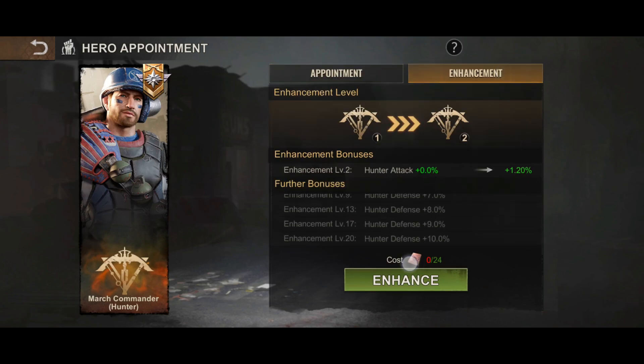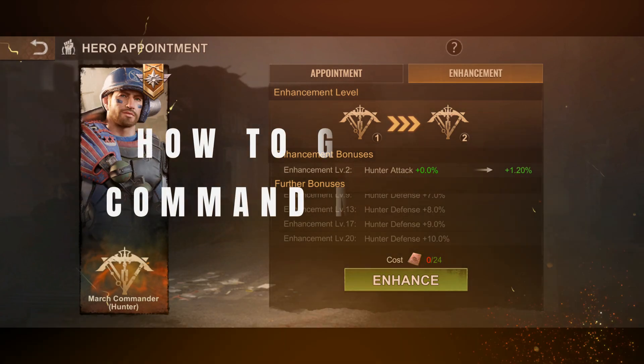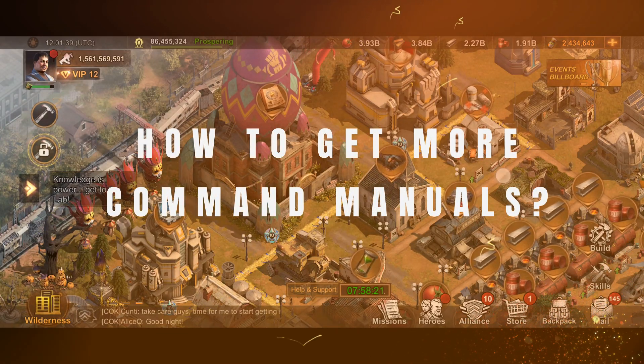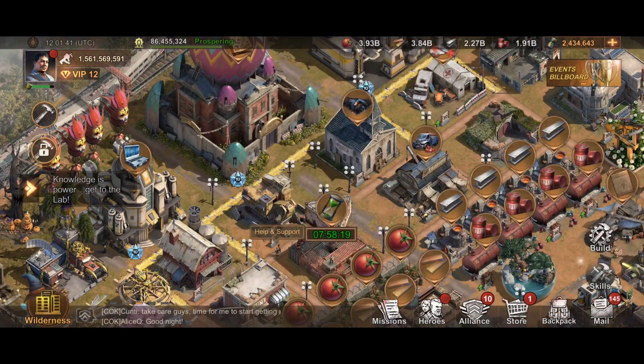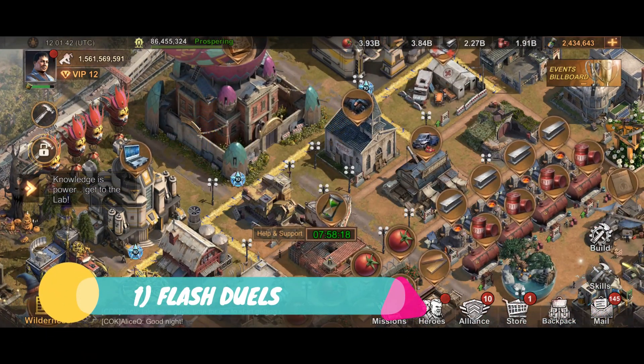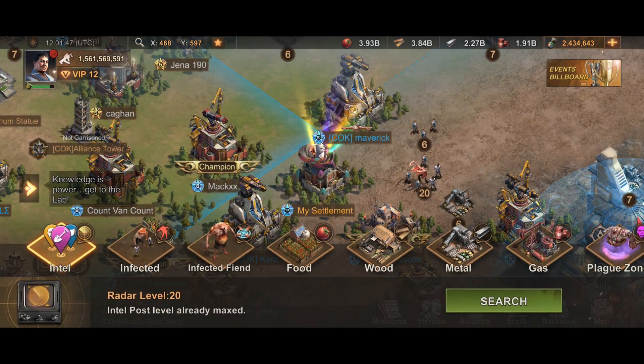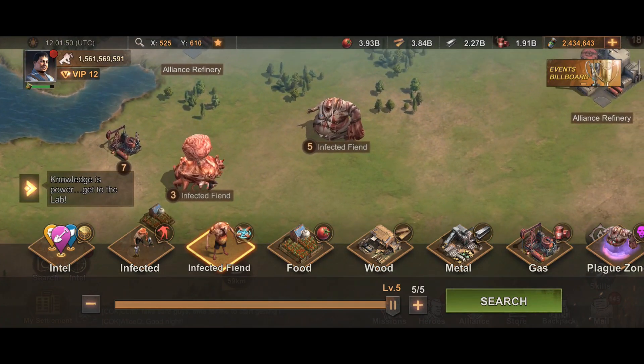It seems the common material required to increase their power is the new material: command manuals. I'm sure you are now wondering how you can get your hands on these command manuals. So far, it seems there are only two ways — one via the flash duels feature. There are other YouTubers that have made videos on these, but since I've not played them in the PTR server, I shall release one in due course.